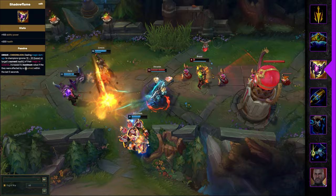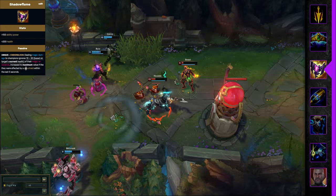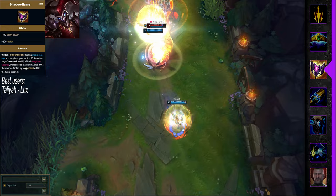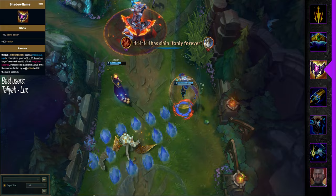Now on to Shadowflame, but this one's a little boring. Not a lot of people are building this one yet, but the two best users are Taliyah and Lux, both as mid laners and bot laners. In general, this item isn't performing great as a second item outside of these two, so consider it more a third item for now. For a surprise user there's not many here — AP Shaco is probably the most surprising, but this item has not been fully adopted yet.